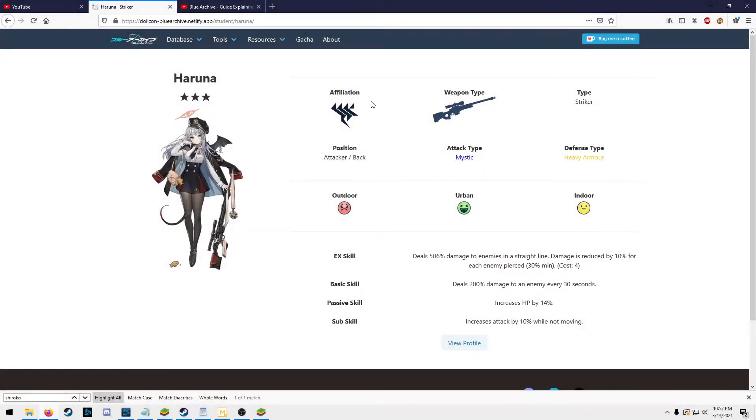Hello everyone, welcome back to another Blue Archive character review. This video is going to be going over the current banner character, which is Haruna. I'm going to be using Dolly Con's Blue Archive site to help with translations — we'll link in the description. Quick disclaimer: a lot of what I say here is just going to apply for PvP arena mode. I'll try to mention a bit about PvE stuff, but most of this video in terms of unit synergies, what counters Haruna, and all that will be very heavily focused on PvP.